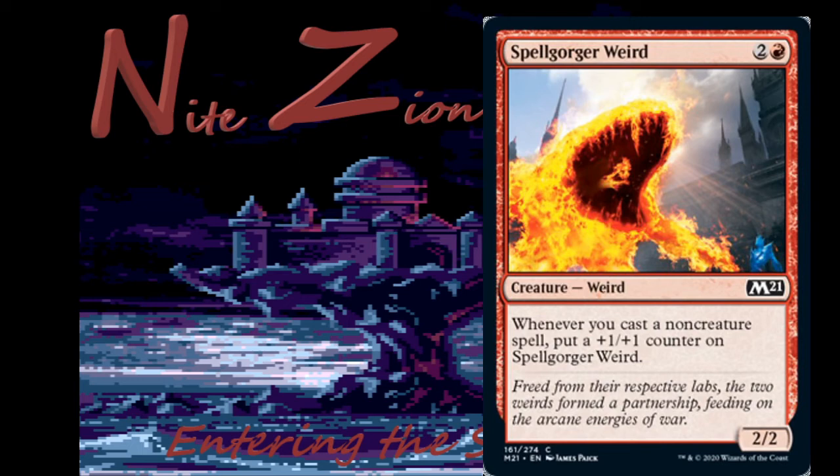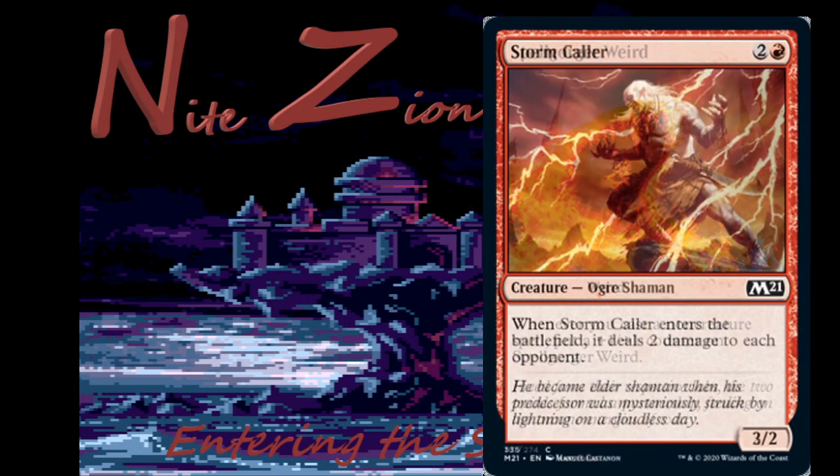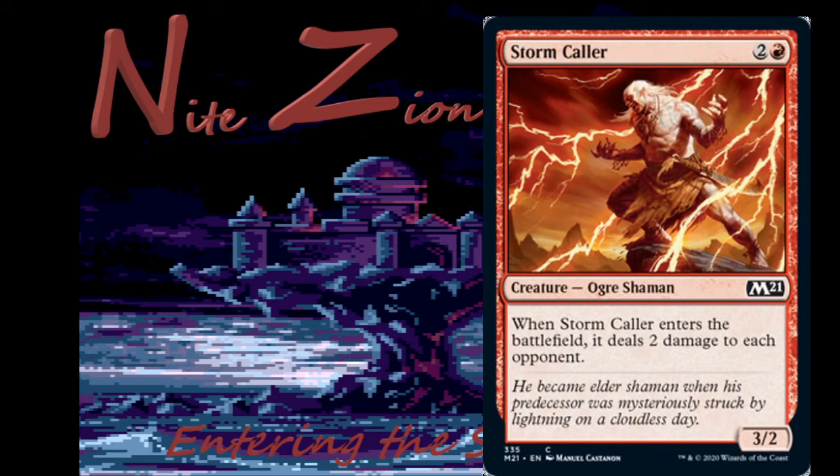Stormcaller — two colorless and a red, common Ogre Shaman, three-two. When it enters the battlefield, deals two damage to each opponent. It's a fine mid-range red card — this is where you want to start curving out, going one-drop into two-drop into this. It almost has a kind of haste by dealing two to your opponent. Not super exciting, definitely no constructed play, but fine in limited.